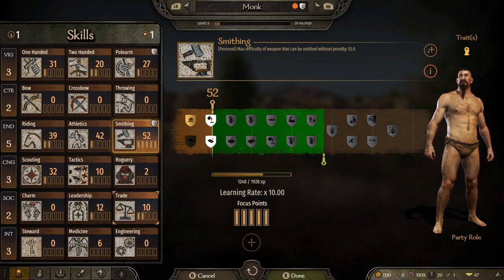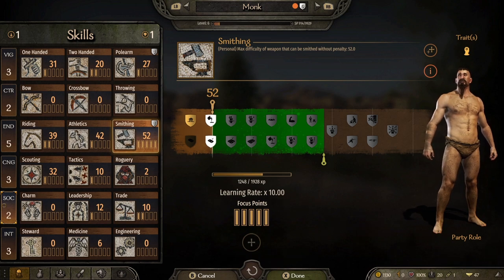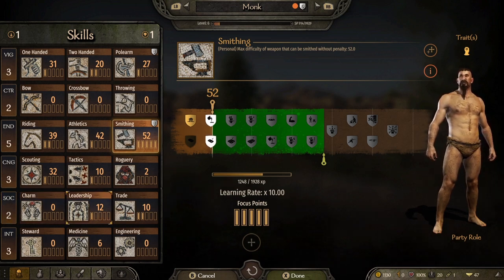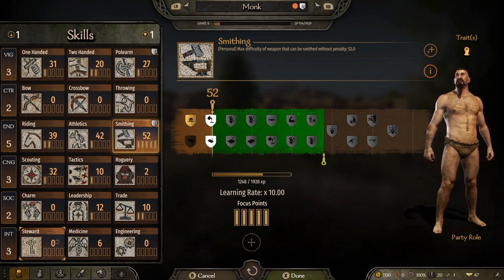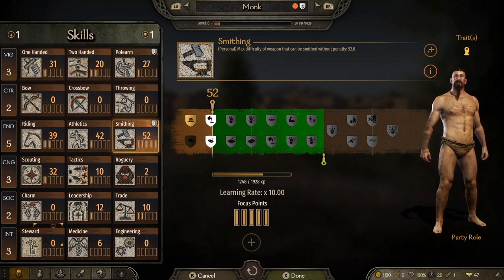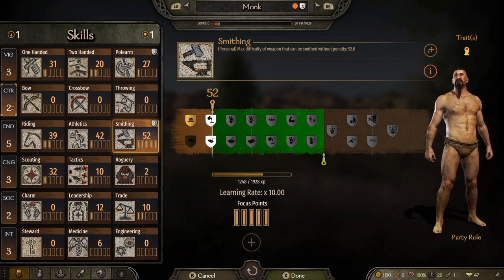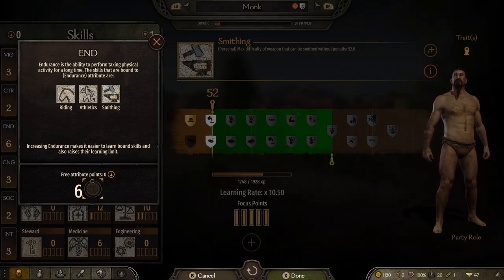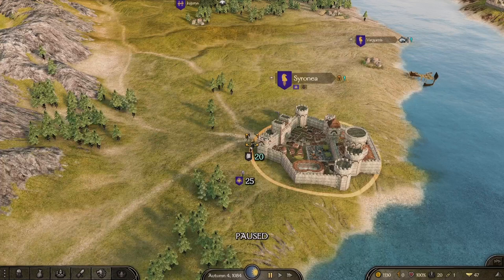Social is another extremely important attribute. If you want to buy your first castle, you'll need a lot of points in Trade, which means eight points into Social. That also gets you very high in Leadership and Charm — both very useful skills. Lastly, Intelligence contains Stewardship, probably the most important skill to focus on, as it gives you a larger troop size. Medicine and Engineering can be handled by companions, so I'd cap Intelligence at around six.